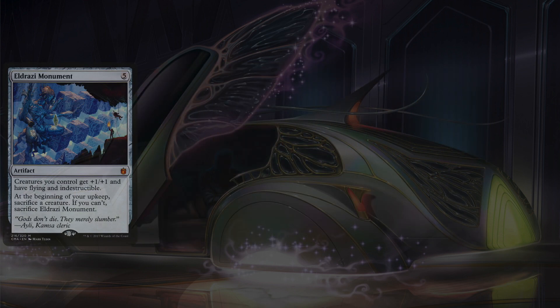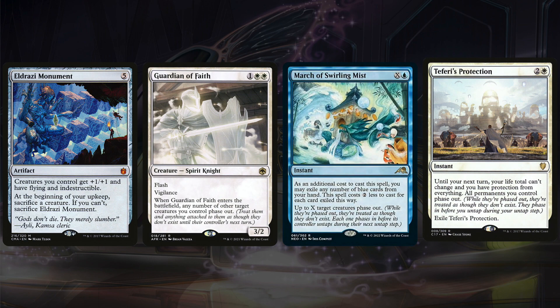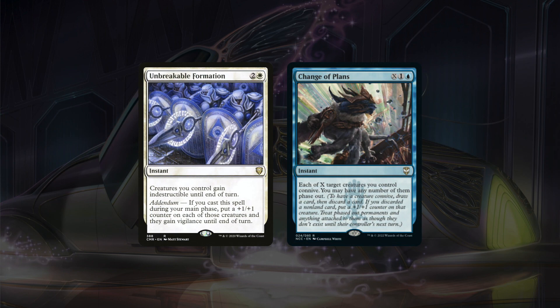Cathar's Crusade pumps the team up whenever a new creature of ours enters the battlefield, and Drana, Liberator of Malakir also pumps the team after she deals first strike damage. If we're able to get counters on our guys through connive or some other way, Herald of Secret Streams can make each and every one of them unblockable, which can be a game-ender. Or another finisher is Akroma's Will — the more popular Will — because it can give the whole team protection and also double strike. On top of supporting our army damage-wise, we also need to support them by making sure they can survive. Eldrazi Monument gives all our creatures flying and indestructible, protecting them from boardwipes. Because we're running tokens, phasing also becomes such a relevant keyword for us — Guardian of Faith, March of Swirling Mist, and Teferi's Protection all protect our creatures including tokens without getting rid of their +1/+1 counters. If Teferi's Protection is too pricey, there are other cards to consider like Unbreakable Formation or the newly printed Change of Plans.